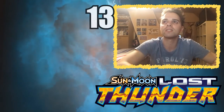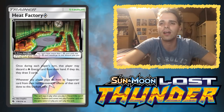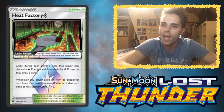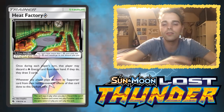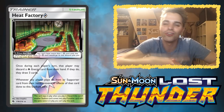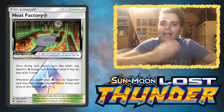Moving forward, we're going to talk about some Prism Star Stadium cards. The first is Heat Factory Prism Star, which is a blast from the past because it reminds us of Scorched Earth. Prism Star stadiums cannot be removed by Field Blower or supporters — the only thing that can replace it is another stadium. Once during your turn, you can discard a Fire energy from your hand and then draw three cards. This is going to be very great in fire decks — think about Reshiram, Ho-Oh, Entei, and the upcoming Blacephalon. In a fire deck, it's going to be a staple for consistency, similar to the draw power of Zoroark's Trade ability but as a stadium card.